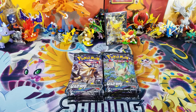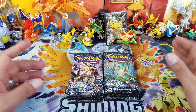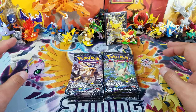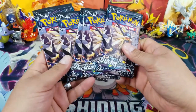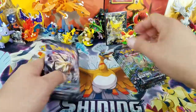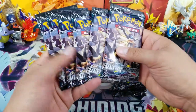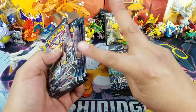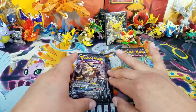Welcome back to Open TCGs. Today we're continuing with part two of our third booster box of Ultra Prism. In part one, we opened 12 packs together — 10 Dawn Wings Necrozma pack artworks and two Duskman Necrozma pack artworks. So today I'm opening six Duskman Necrozma packs and six Leafeon packs, making it eight total for the Duskman Necrozma artwork.